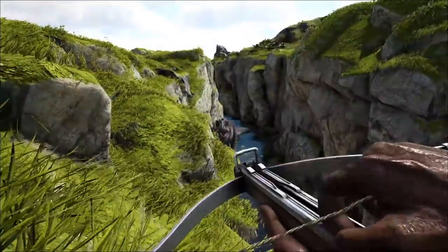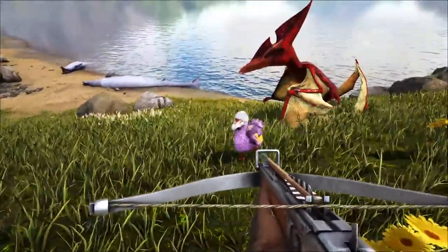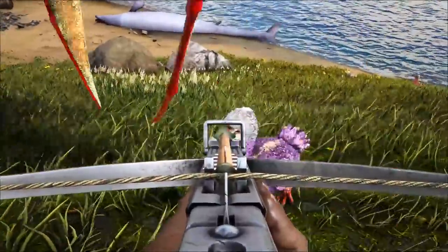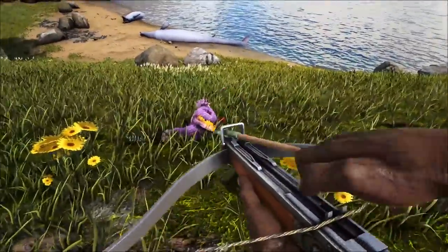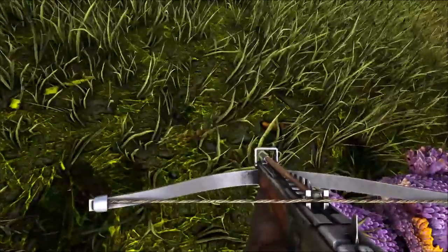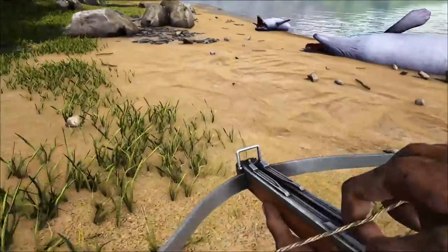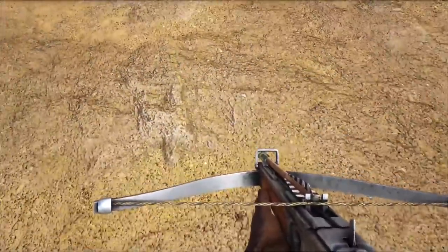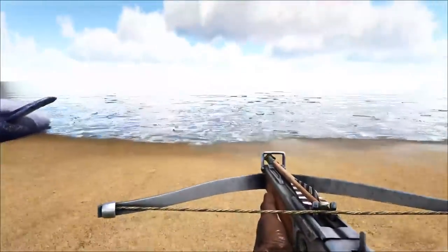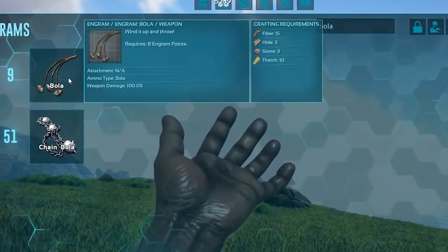When taming a giga that requires so many tranqs to knock out, it's very effective to use tranq arrows to build up torpor, perhaps switching to a long neck for the remaining knockout shots. With this and most other guns, shooting most creatures in the head will deal 2.5 times the damage, scaling with tranq arrows to make them more effective. All arrows shot can be recovered if you're quick, though tranq arrows will revert to stone once collected. It can also be used underwater, making it a very useful all-rounder.